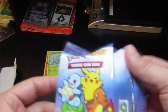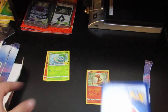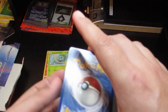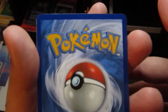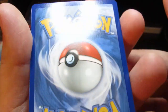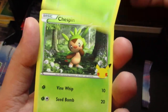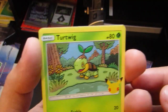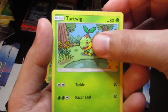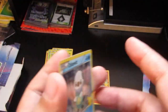Let's open the second pack. The holo is at the bottom, so let's flip it over here. We got a Snivy non-holo, a Chespin, Turtwig, and a holographic Oshawott. I really like the holos on these cards — the quality isn't bad, this card is really clean.